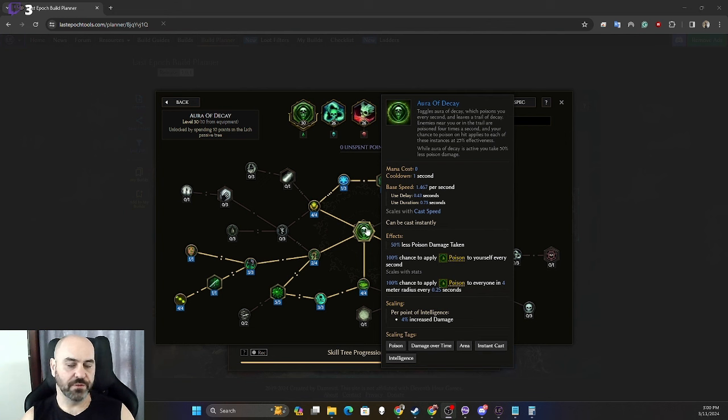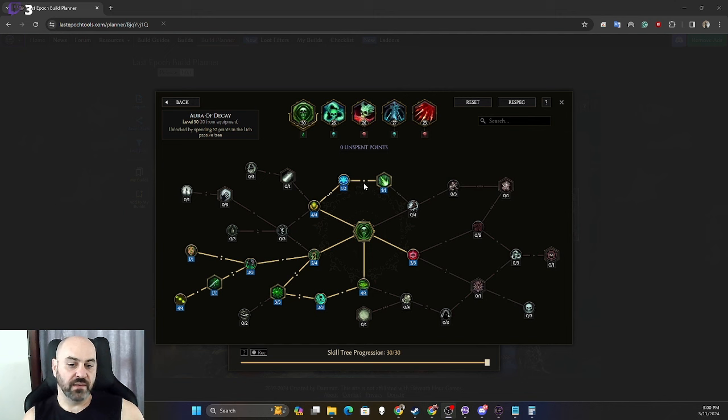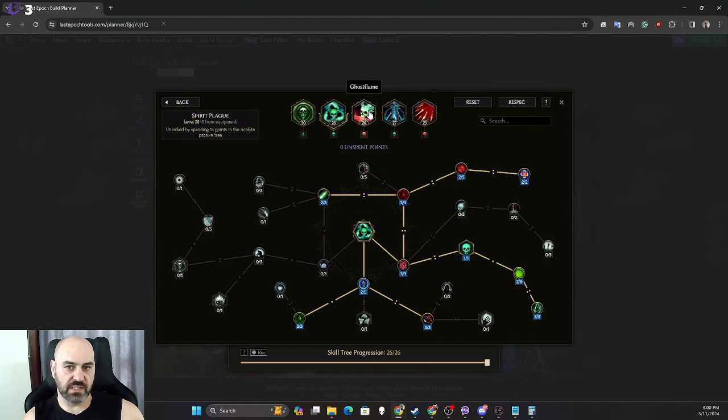Aura of Decay has two poison triggers: a trail you leave behind and an aura around you, so things behind you, in front of you, and around you all die. For DPS, against big single targets like bosses, drop five or six stacks of Spirit Plague, then channel Ghost Flame for a few seconds, then back to Spirit Plague — cycling back and forth. This keeps up poisons and bleeds, provides passive mana recovery time, and maintains stacks of Pestilence and Endless Decay so those buff Ghost Flame's damage as well.